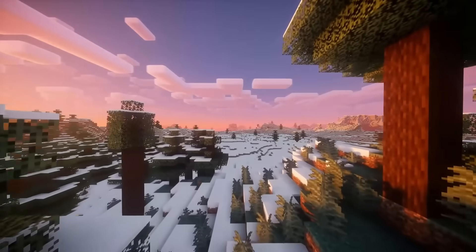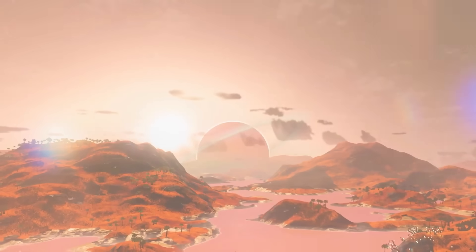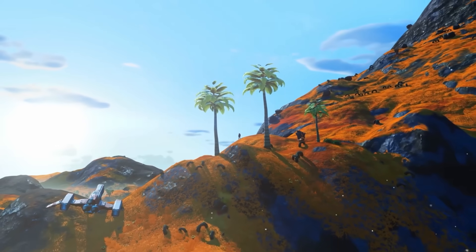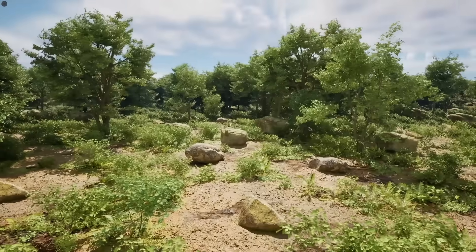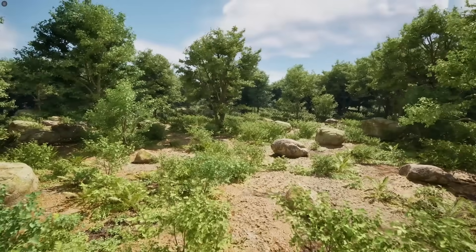It is very similar to Blender's Geometry Nodes or programs like Houdini, but built into the engine. The most popular examples of procedural generation are Minecraft and No Man's Sky. This environment you're looking at was generated entirely in PCG — I did not hand-place any of these assets. They're all procedurally placed based off the algorithms I created.